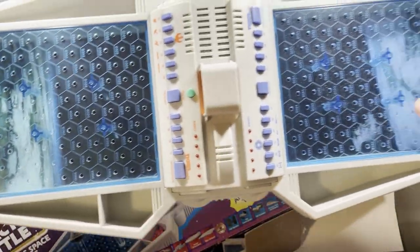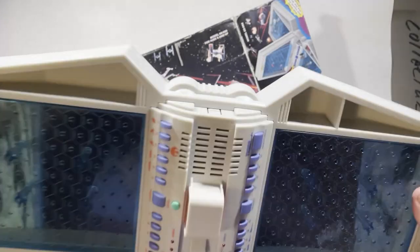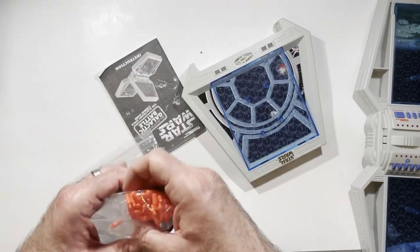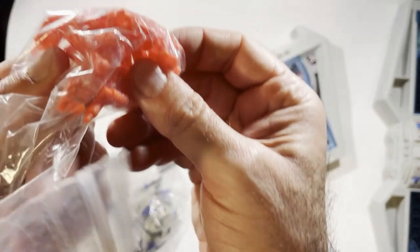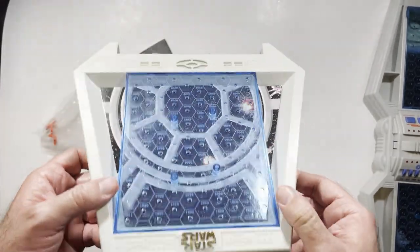You have some spacings underneath there, which is nice. There's the batteries — a little bit of discoloration, not too bad. Not battleship pegs. There's the middle piece that goes in.